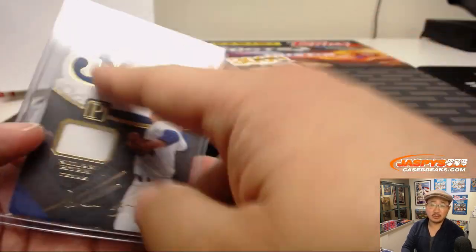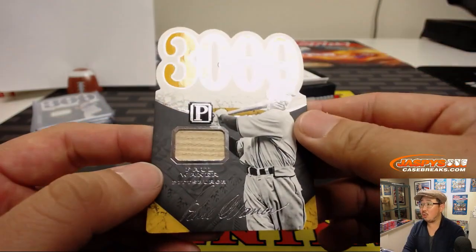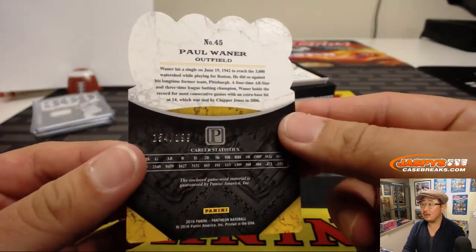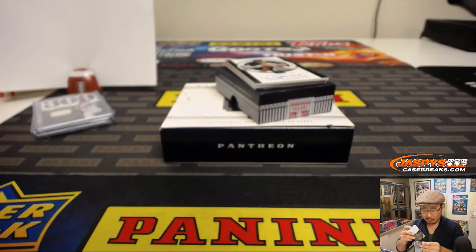Patrick Kaye with the number six. I think 300 wins is a tough mark for modern pitchers these days. 3,000 Hit Club — Paul Wehner, piece of his lumber, number 154 out of 199. Game use material for Ed and the number four.